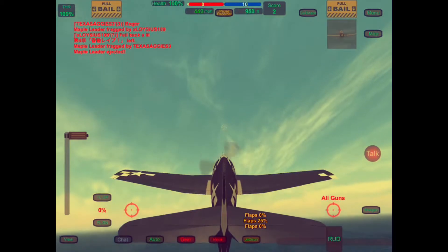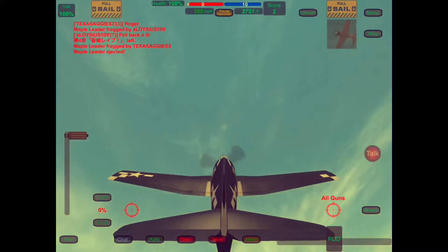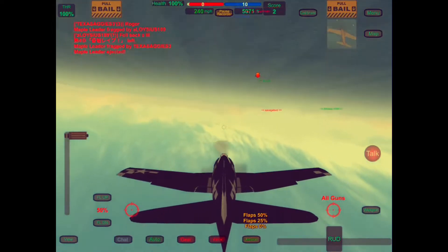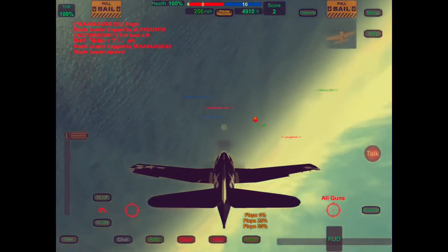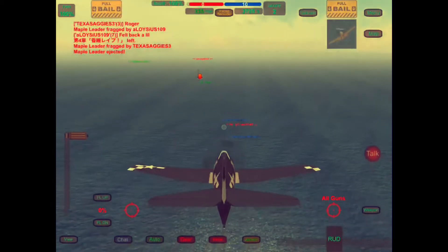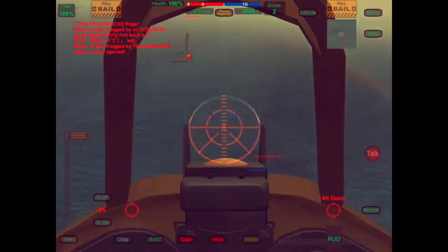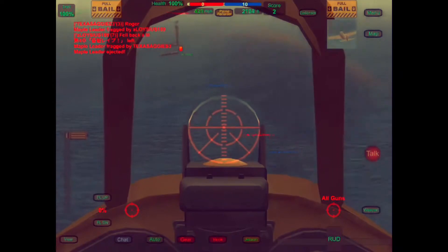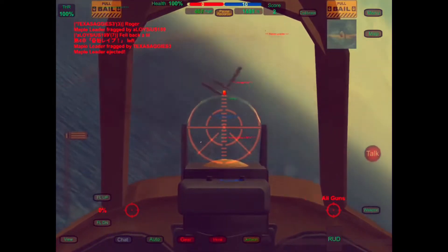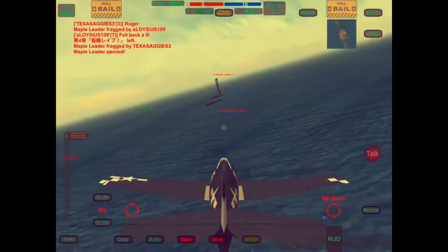You'll see my tendency is to do the old B and Z — the boom and zoom tactic — where we'll try to climb, make him stall, turn around, try to hit him, and then zoom away and repeat if needed. Sometimes it doesn't work, but overall it is the way to go against the Zero. Or find him distracted going after someone else — I'm trying to save my partner here.